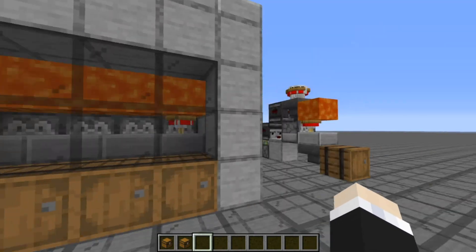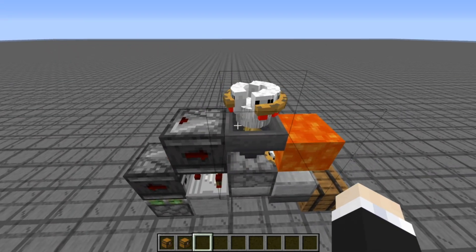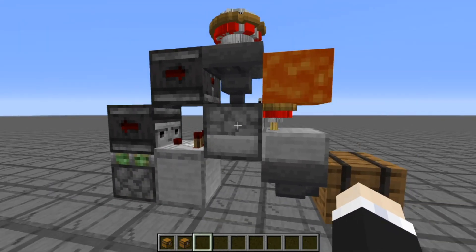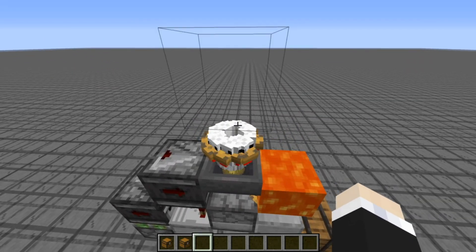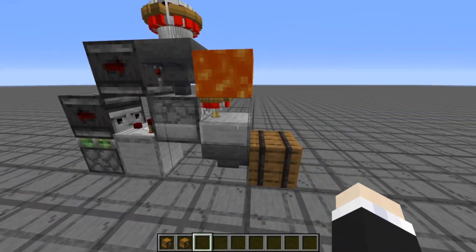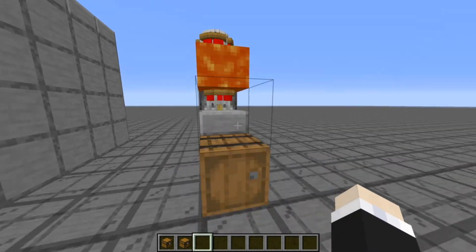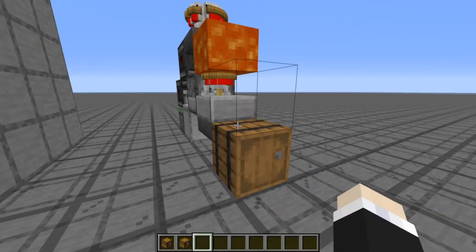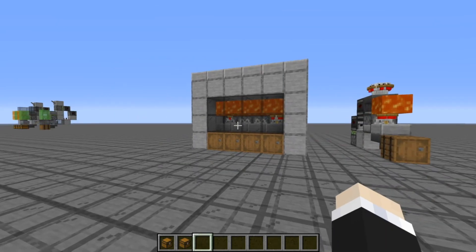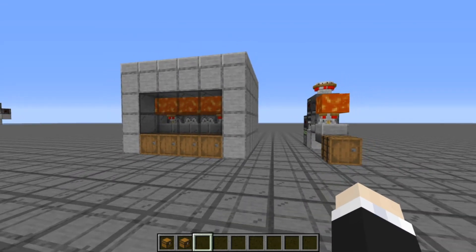The way that this works is I squeeze the little chicken cooker into one slice. We have the dropper with an observer clock to dispense the eggs whenever there's one inside the dispenser. We have about 25 chickens up here filling up the dispenser with eggs. Then the baby chickens get dispensed onto the slab where there's some lava, and as soon as it grows up it gets killed instantly and its cooked chicken gets dropped down. It's a very simple machine — you could tile this all the way up to ridiculous numbers.